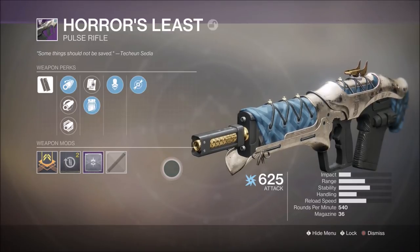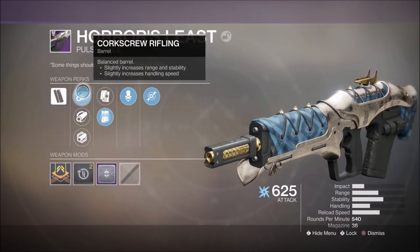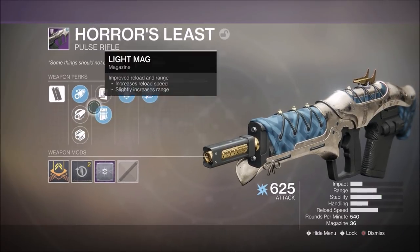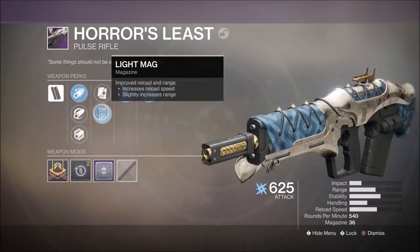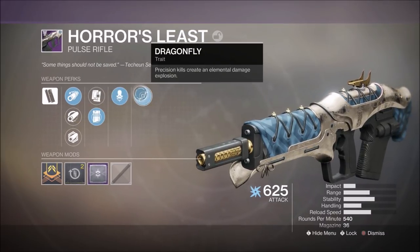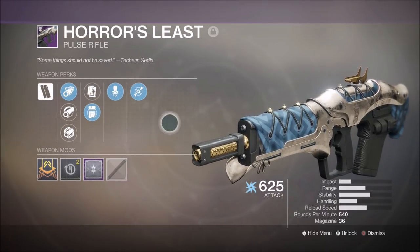Hi guys, welcome to the video. This is my solo high score run of this week's Nightfall, The Corrupted, in which I dropped this little beauty, The Horror's Least. It's the Nightfall specific reward — it's an Arc Pulse Rifle, 540 rounds per minute, 36 in the mag, Headseeker Dragonfly. I also put a Dragonfly mod on it to increase the range and damage from Dragonfly.